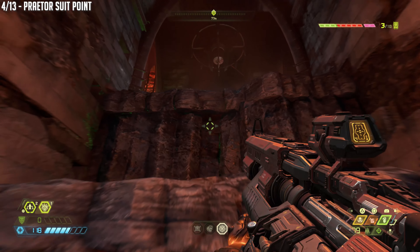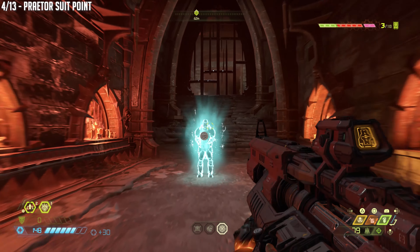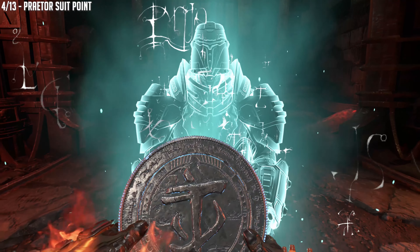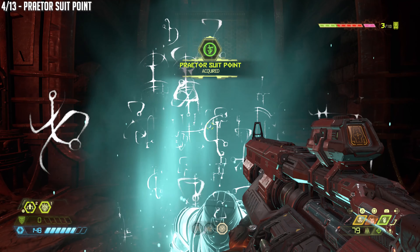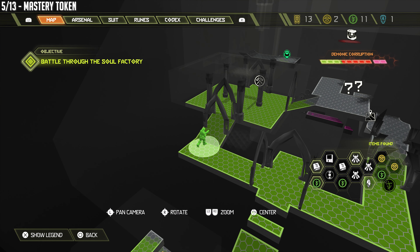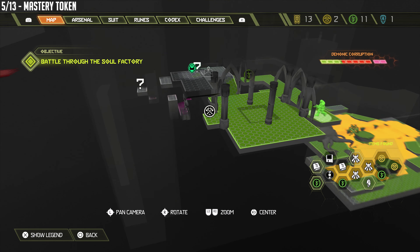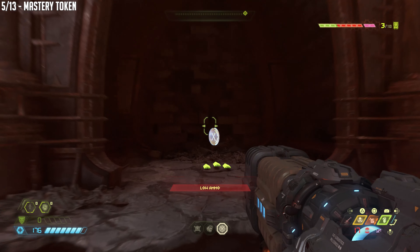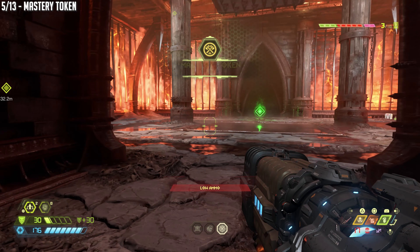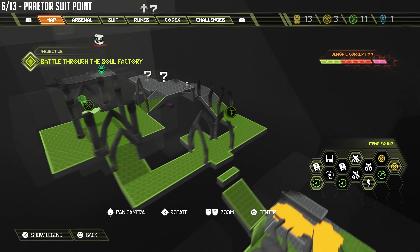We're going to climb, and instead of going left, you want to go right. Actually, I don't even think you can go left, but you can go straight, so go right. Next up we're going to have a mastery token. So this is the left path — I guess there is a left — and we are going to go into this room with the trap in it that comes down from the ceiling. After you complete it, the mastery token will be available. Use that spot, by the way, if you want to complete the mission challenge for crushing people with the environment.